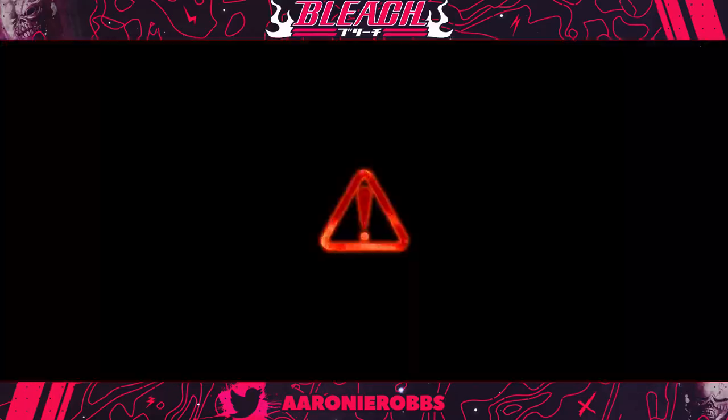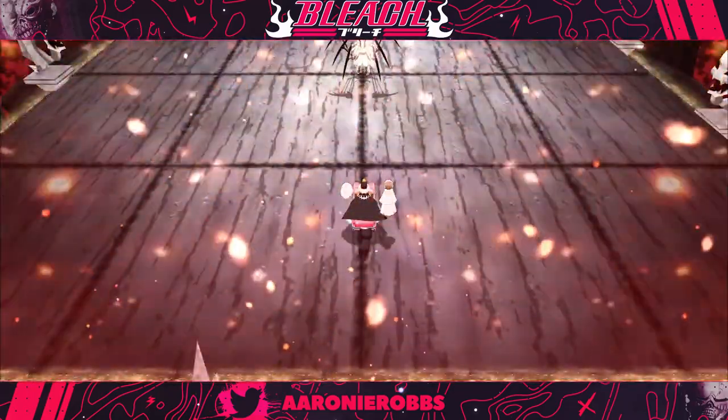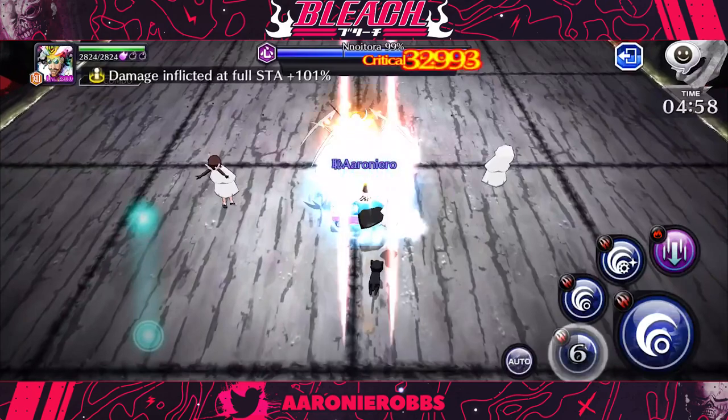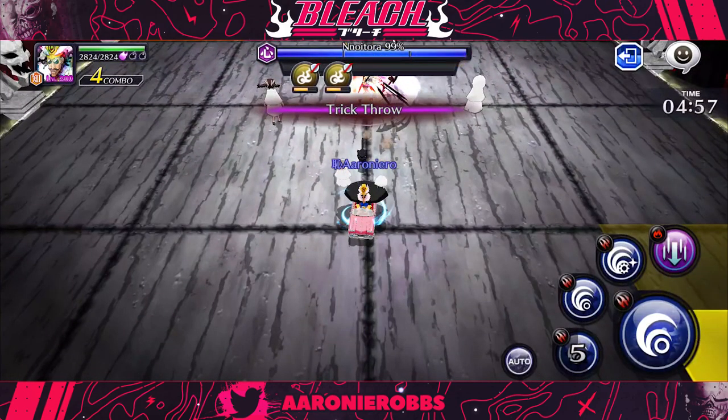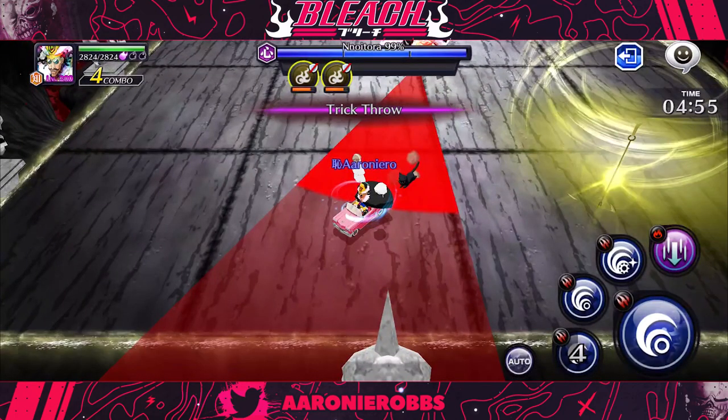Upon spawning into the Noitura epic raid, you want to position yourself at the four back squares where you spawn in. You don't want to go any closer. Make sure you're always in these two squares — this is the best way to know exactly what attacks are coming at you, especially for the first wave. The first thing Noitura is going to do is target one specific player and throw out a very easily dodgeable attack. You shouldn't be getting hit by this.